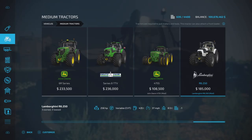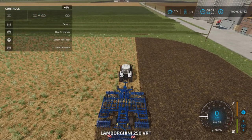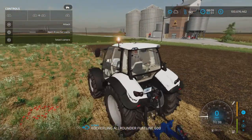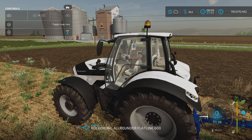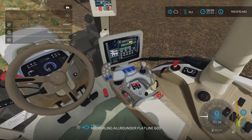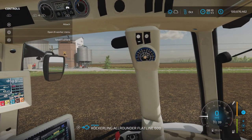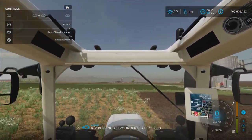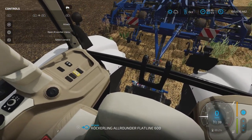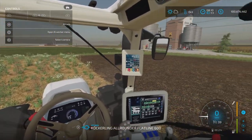And then license plates. Let's hop in. We can open and close that door. And of course, the interior — very bright and cheery interior, actually.